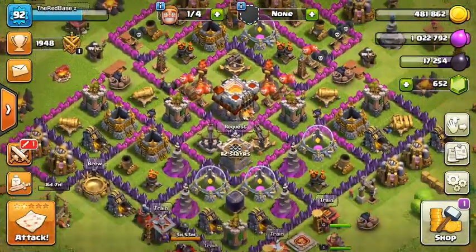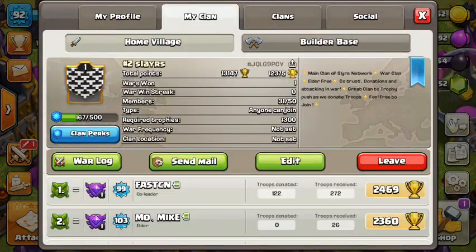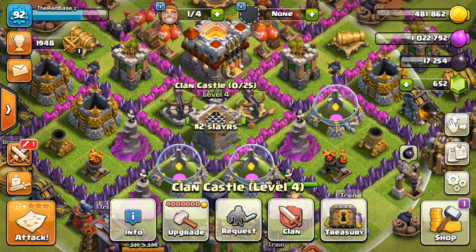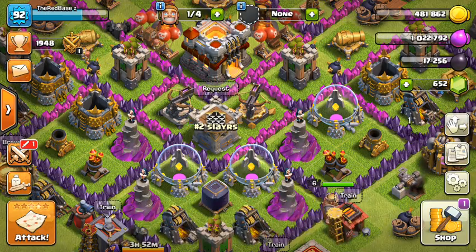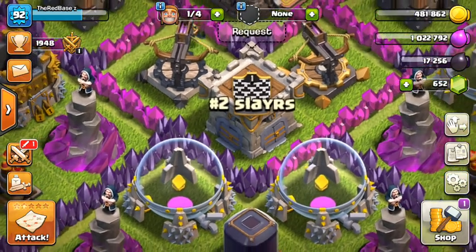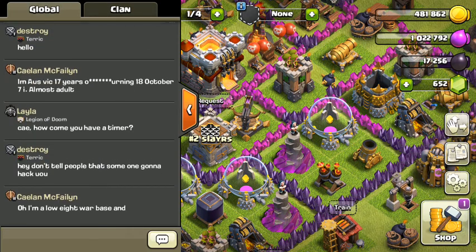The first tip is to make a good name — a name that not everyone is using. Like, you can't make a clan named 'Dark Elixir', no one is going to want to join it. But if you make a unique name like 'Hashtag Two Slayers', maybe people will want to join. This is actually my clan.